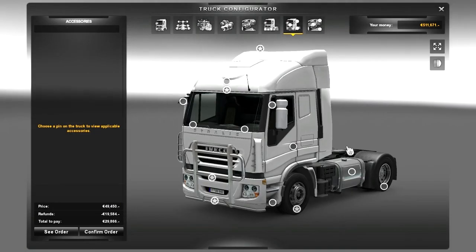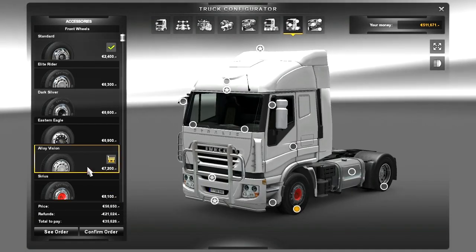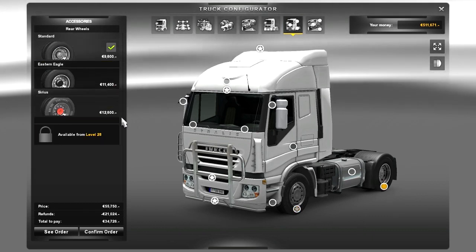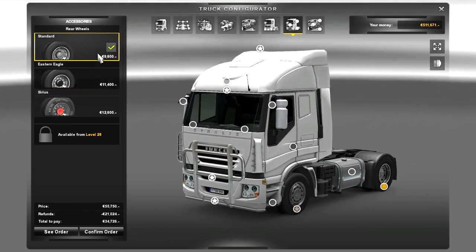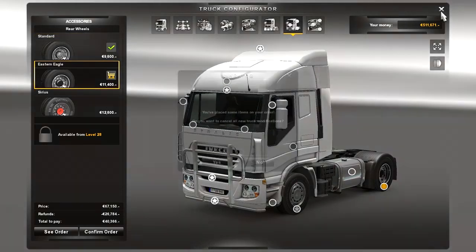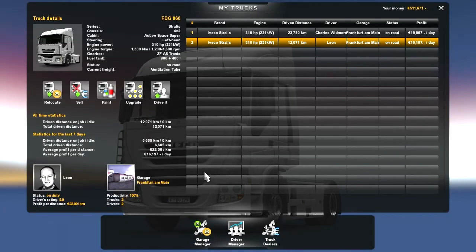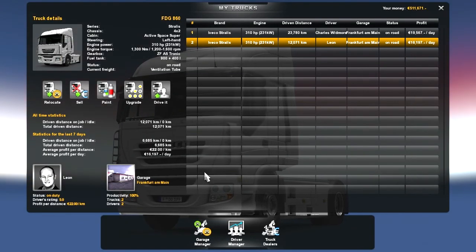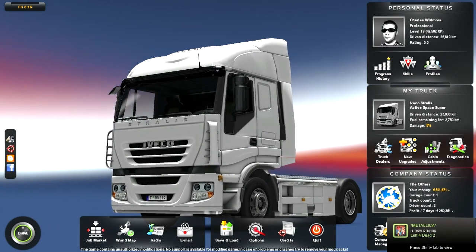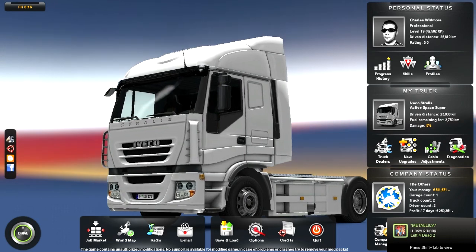That's how you add plates and everything. You can also customise your rims - front rims and rear rims. And I think that's about all I can show you for the moment. I hope you found this video useful, and I hope to catch you all next time. Bye-bye.